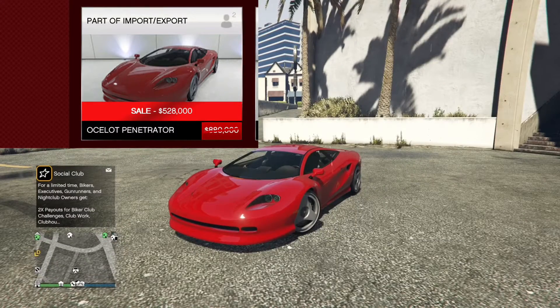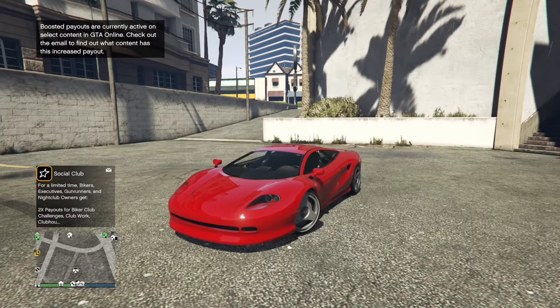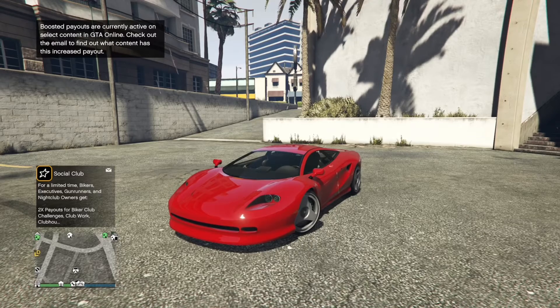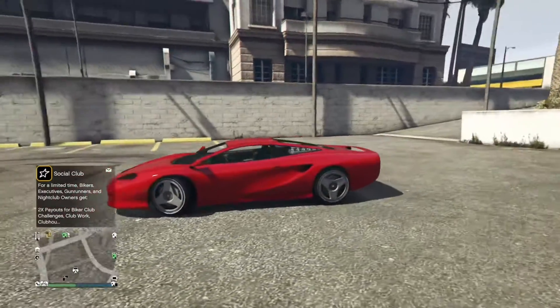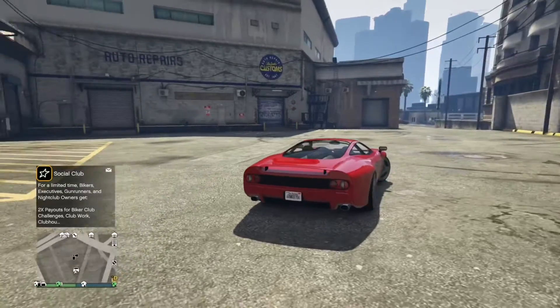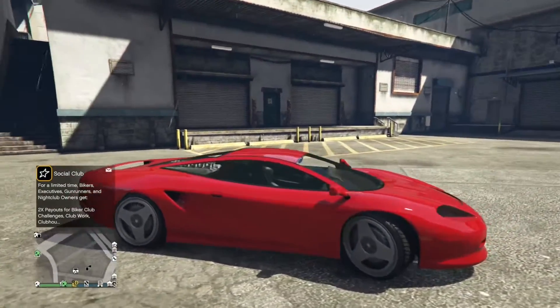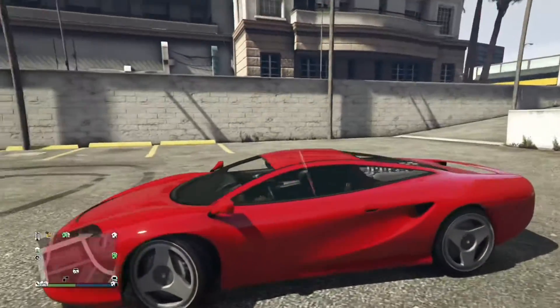The Ocelot Penetrator is on sale this week in GTA Online. It was released in the Import/Export DLC, which came out a long time ago. Looking into the car, I definitely love the body style — it has this catfish-looking inspiration going on all around it. This car was based off the Jaguar XJ220 in real life, so that's where Rockstar got the image from.